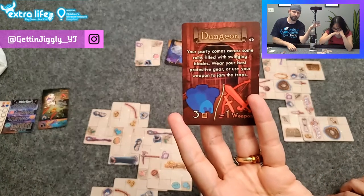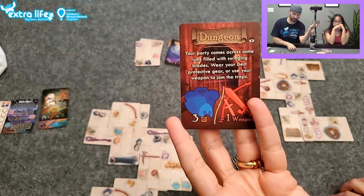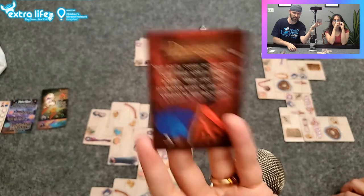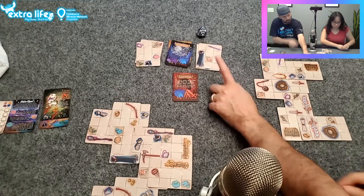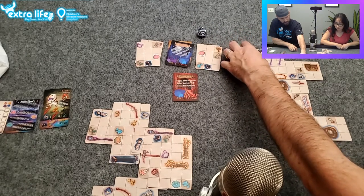Dungeon: your party comes across ruins filled with swirling blades — wear your best protective gear or use your weapon to jam the traps. You need three armor; I have four. I guess I will take this magical staff and put it next to this other magical staff.